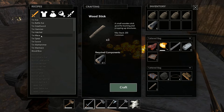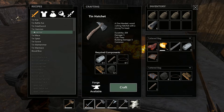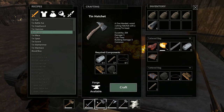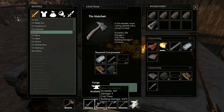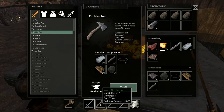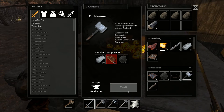Now I think we can make a tin hatchet — oh, that's one tin hatchet already. And that's a stone hammer. I'm not going to build another tin hatchet because I already have one, and it only does a bit more damage to buildings and is a bit more durable, but I really don't care about it.